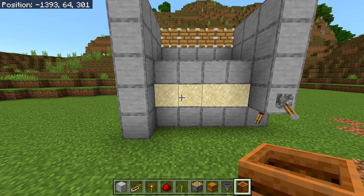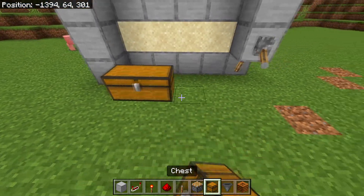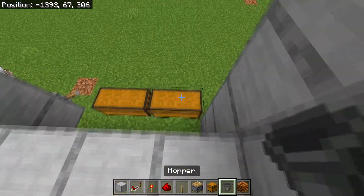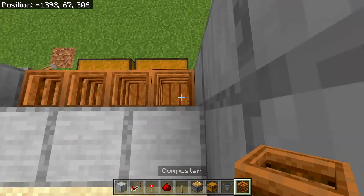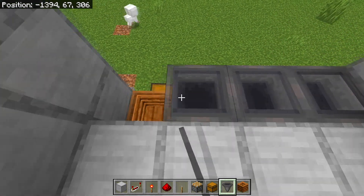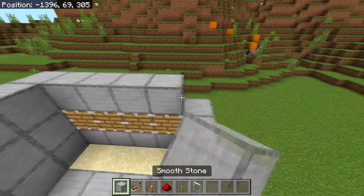The next step is to make the collecting system and the bone meal making system. To do that, place two double chests right here — or more if you're making the farm bigger; you can also make it smaller, that's up to you. Behind the chests, place hoppers going into each chest, then four composters on top of each hopper — one composter per hopper. Then on top of each composter, place another hopper facing into each composter.